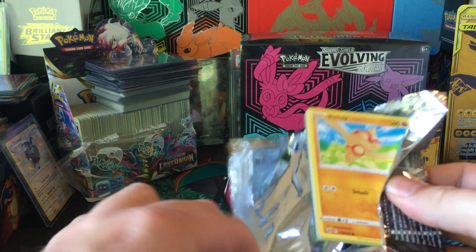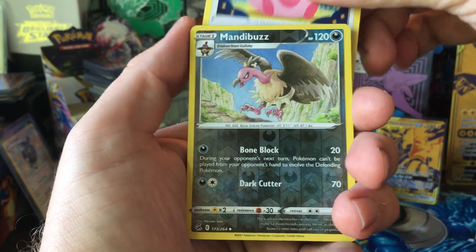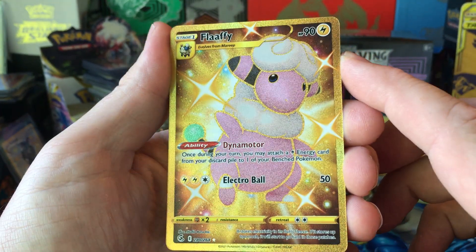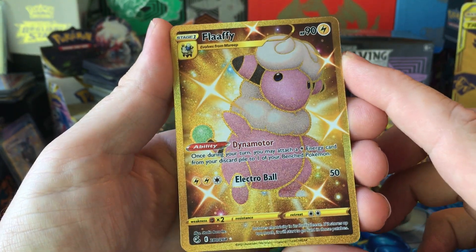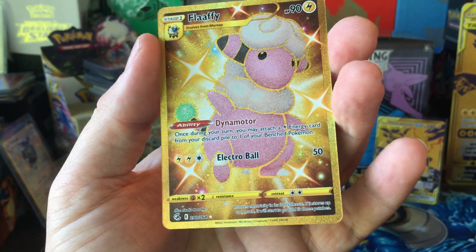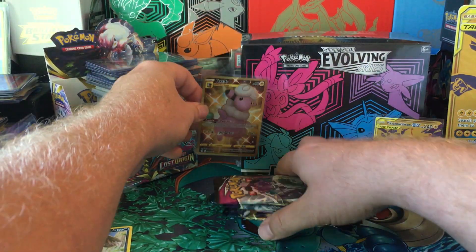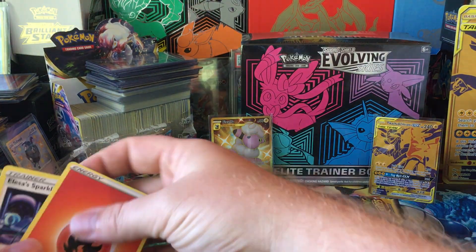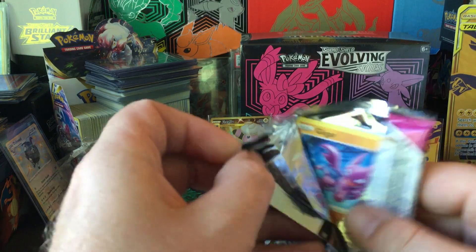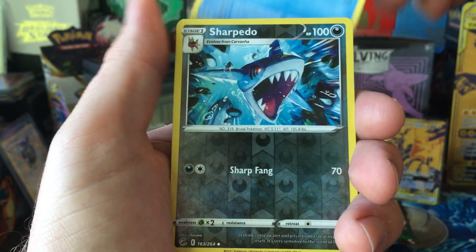Holy smokes — first pack, a gold Flappy card from Fusion Strike! Very nice. Yeah, that's something I have not pulled before. That's got to be the best hit from Fusion Strike that I've gotten. Very nice, I'll take that for sure. There's a code. Starting off with Fusion Strike: Gligar, Slugma, Skiddy.